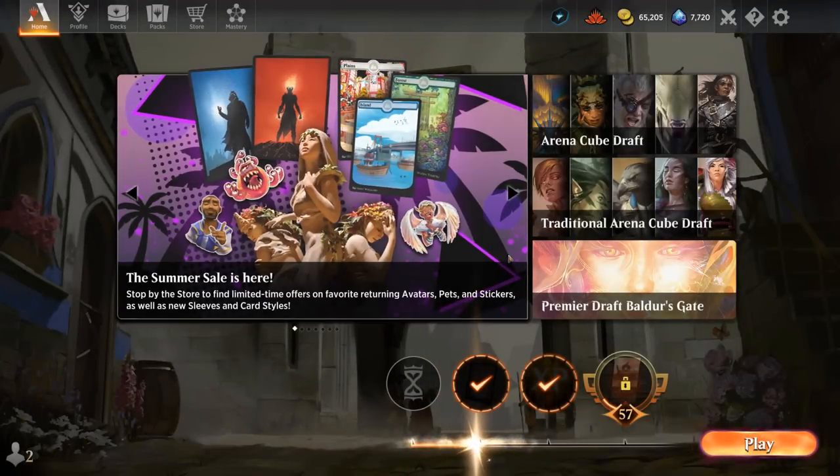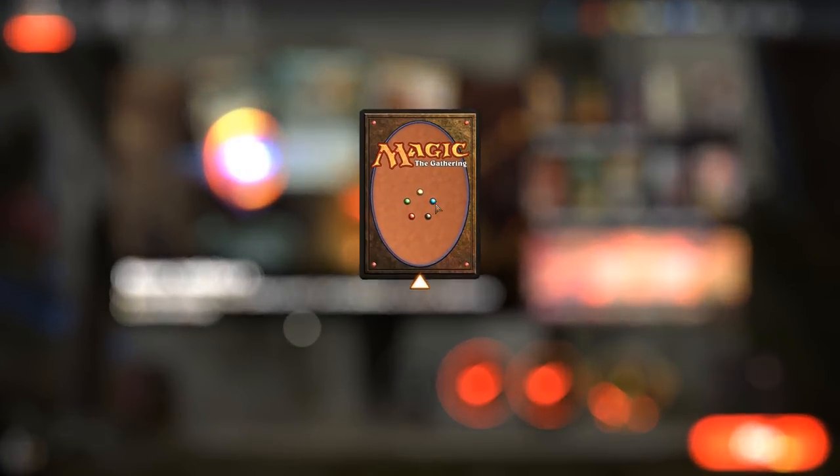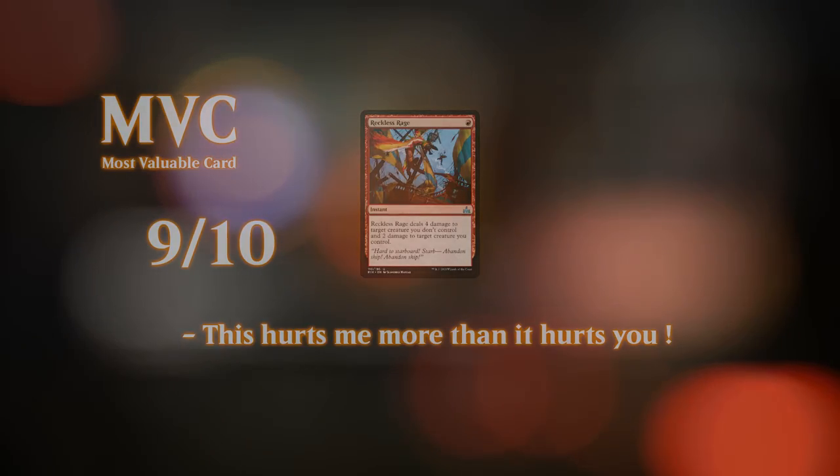We got a nice variety of matchups with our red-white heroic deck, all the way from creature decks to control. Overall quite happy with how this deck turned out. Whether or not you include Jegantha as companion or play Feather in the main deck instead is a close decision, but Feather is just one of those cards that's a ton of fun if you get to untap with it — so I think it's worth the inclusion. Thanks for watching, hope you enjoyed, and as always have a nice day!